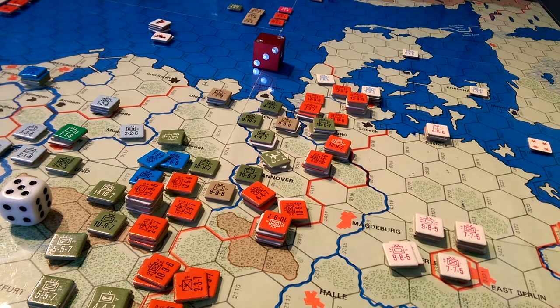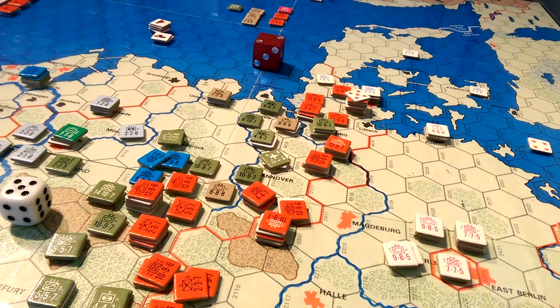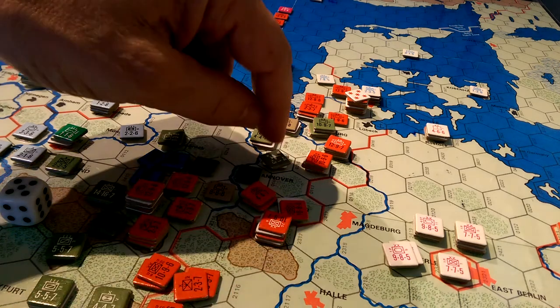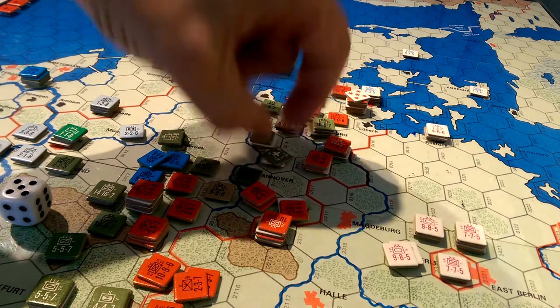That changes the color of that attack significantly. We put the aircraft back in the floating box. We also put a little marker here — right here on top — and that is going to help us remember that any unit that moves into that hex is going to suffer five strikes.